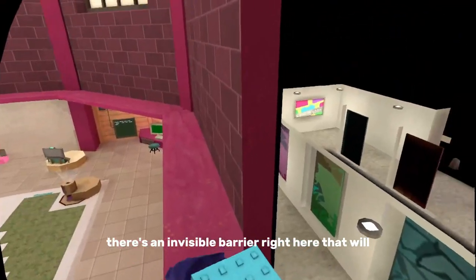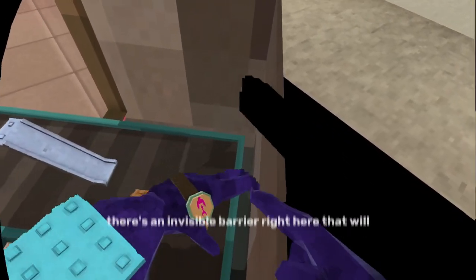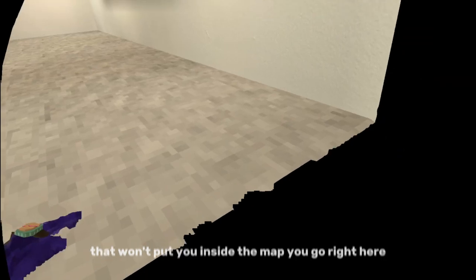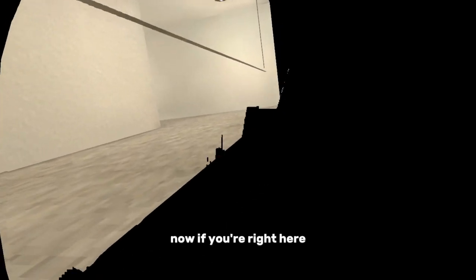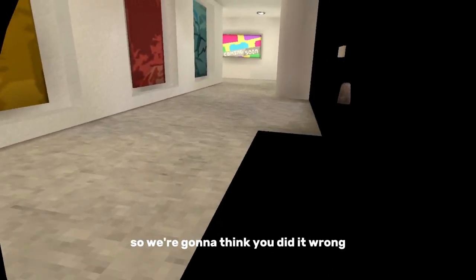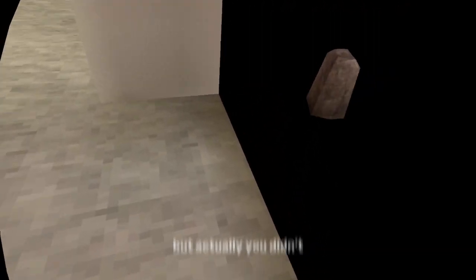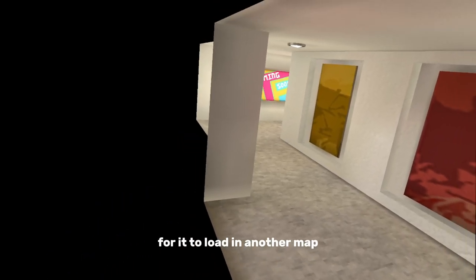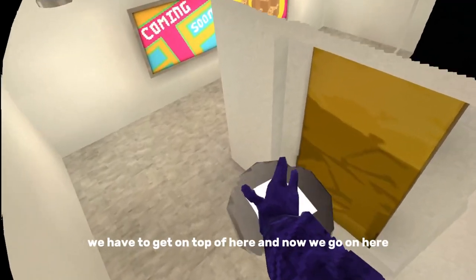There's an invisible barrier right here that won't put you inside the map. Go right here. Now if you're right here, you're gonna be wondering why the map didn't load — you might think you did it wrong, but actually you didn't, because we didn't go through the map load trigger. In order to trigger it to load in another map, we have to get on top of here.